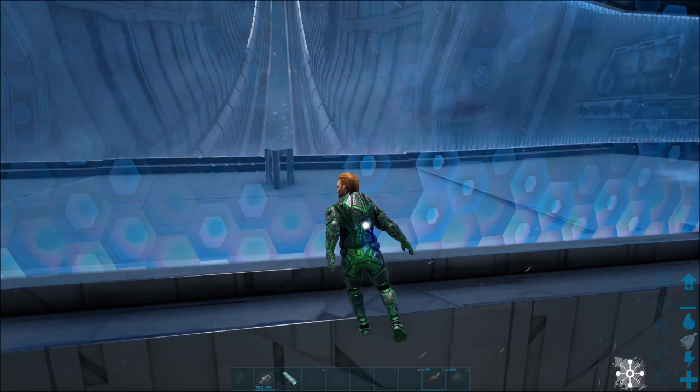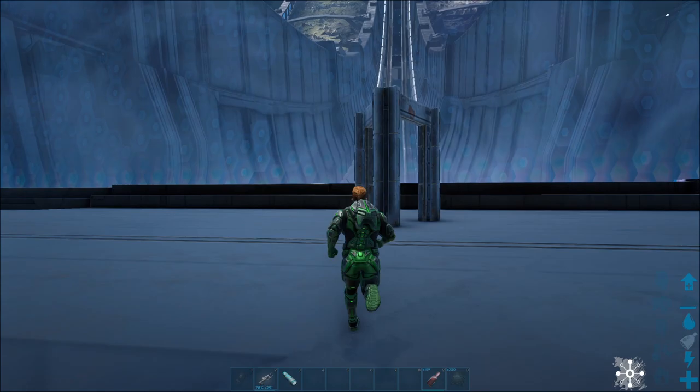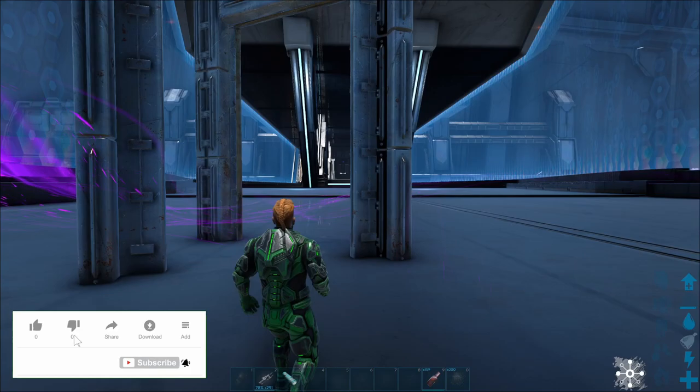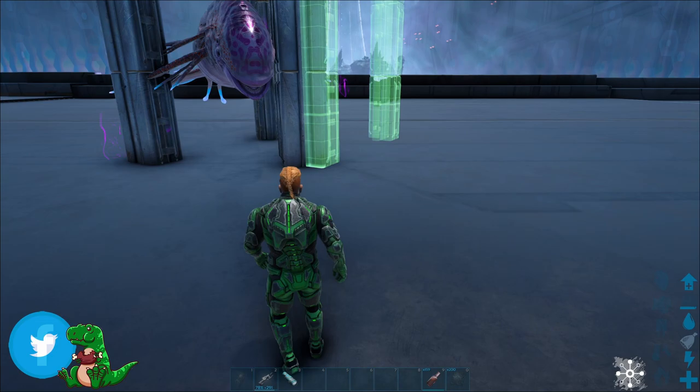It is a very basic trap that I've come up with — this is probably going to be one of the cheaper options. I'm sure people will come up with something cheaper, but this option is really cheap enough already. So you want to lead it over here to your trap. As you can see, I just have two Dino gateways here. I'm going to come stand on this side and it's going to follow.